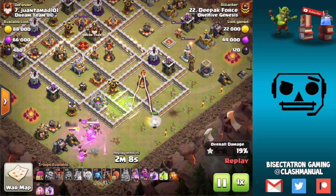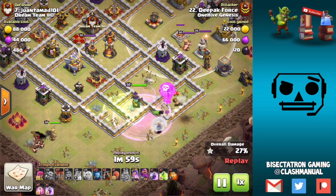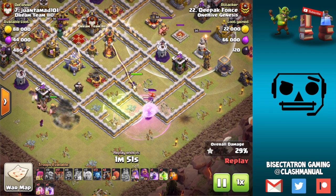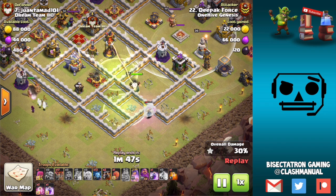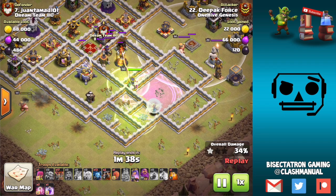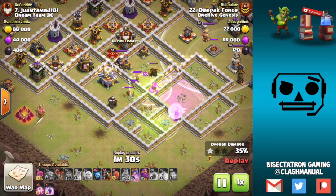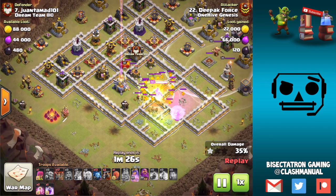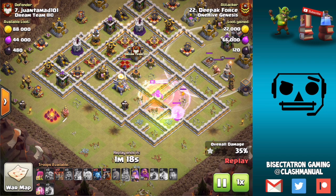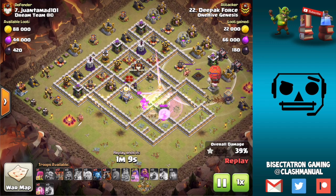Coming in, getting two infernos, the eagle, and the queen. The main concern is that the queen doesn't get drawn away by what's up top, especially with the king kind of hanging out there. Some good loons there to soak up those seeking air mines — when there's likely something there, you've got to put down the balloon to soak that up. The inferno pulls her even deeper into the base, she takes the second jump, takes out that lava hound, and advances on to the queen and eagle artillery. There's an art to poisoning the lava hound — you drop the poison a little before it pops, and as it pops, if your queen's right in the middle of the poison, the pups will surround her and get affected by it. You can save your queen a solid 10 seconds by having used the poison.